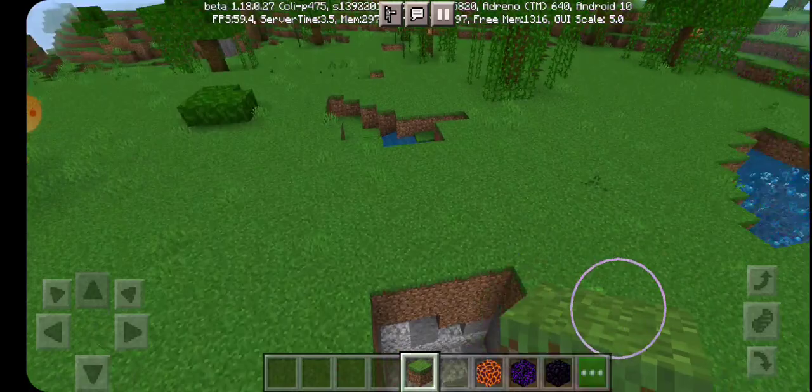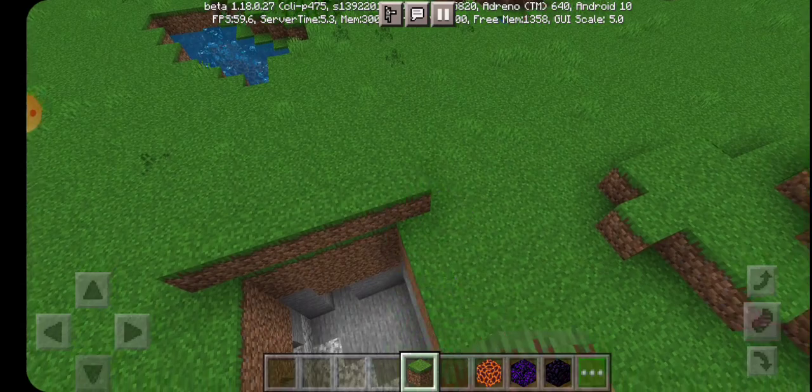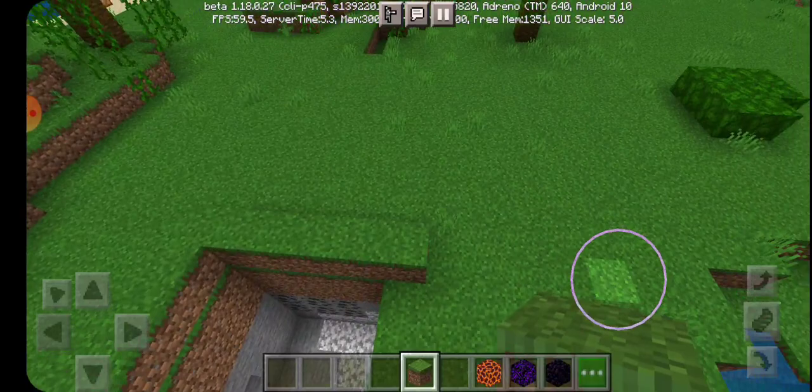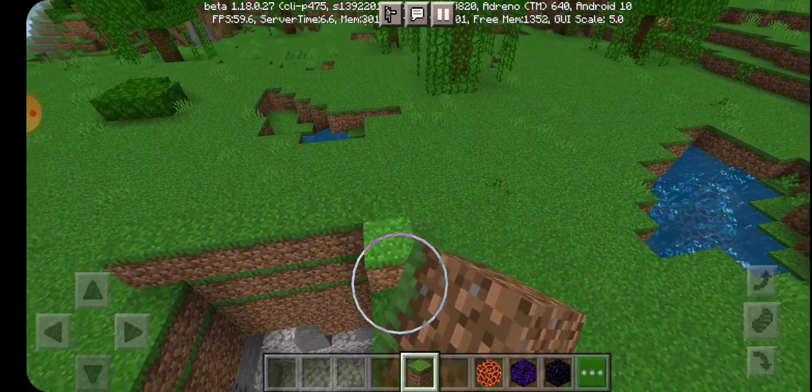In today's video I'm going to be showing you how to make a secret base volcano. First, let's make the base of the volcano. The first thing you want to do is just put some blocks all around a square. Now you can make the inside as big as you want, so you're just gonna do two layers.